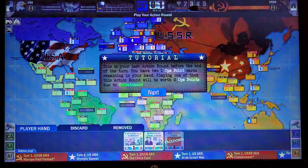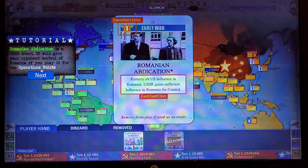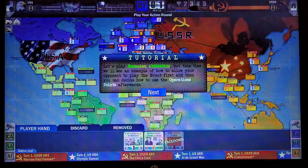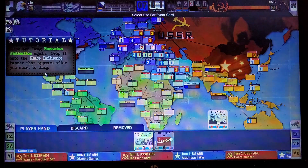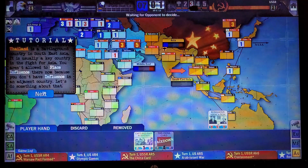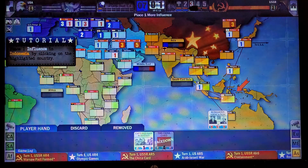Final action to play. Sometimes we kind of have to just let that event happen. Now I placed influence. We need to start making our foothold in Southeast Asia. We're going to start with Malaysia and Indonesia.